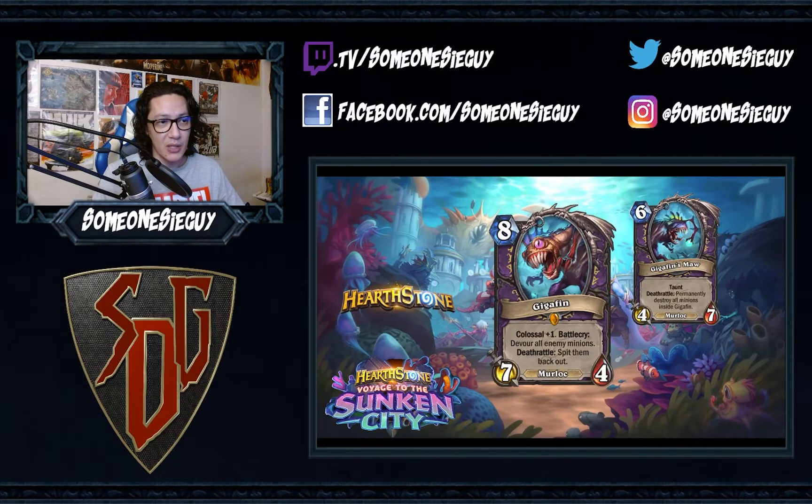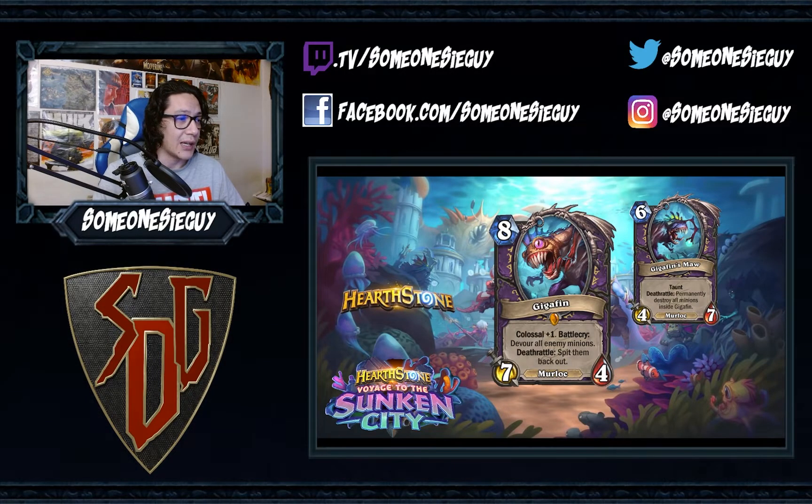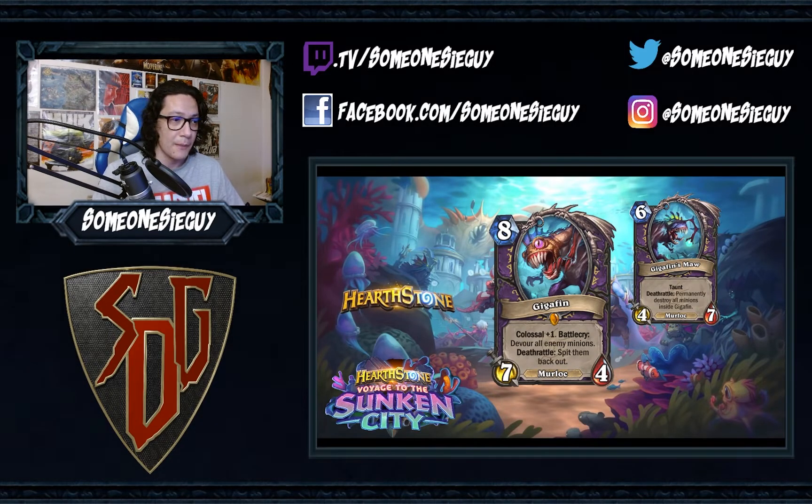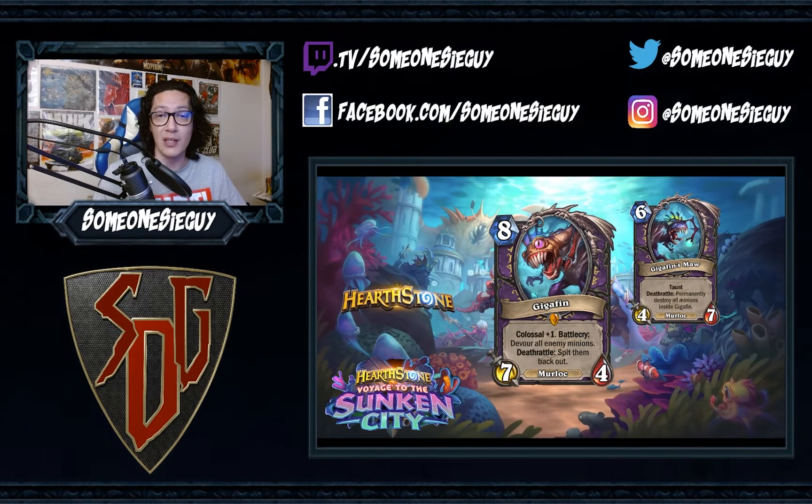First up, we have another colossal minion — Gigafin. He's an 8-mana 7/4 Murloc for Warlock. It has a battlecry to devour all minions, and a deathrattle to spit them back out. And we summon Megafin's Maw with that as well. That minion has taunt, and its deathrattle permanently destroys all minions inside Gigafin.